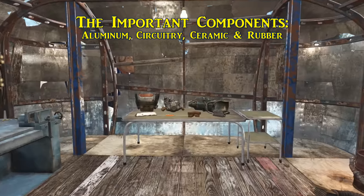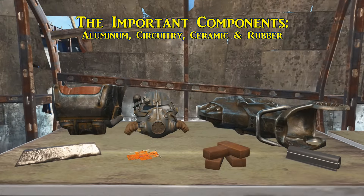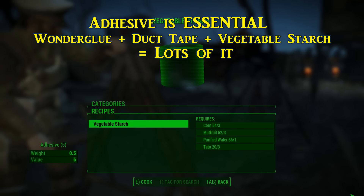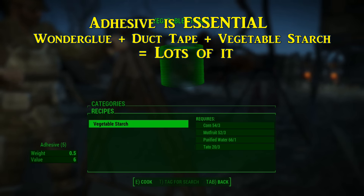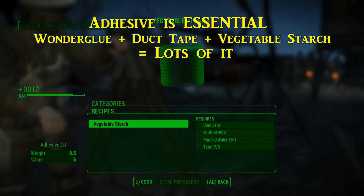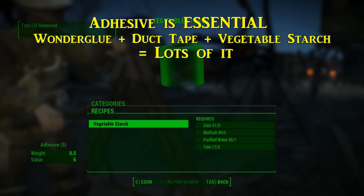Aluminum, circuitry, ceramic, and rubber are primary components for power armor. To ensure you can at least repair regularly, grab aluminum cans, canisters, dishware, and scrap those tires at settlements. For circuit boards, just take everything from robotic enemies and you'll be set. Adhesive is essential — as mentioned in prior guides, grab all the water glue and duct tape you see. You can also create vegetable starch at a cooking station with the right produce to make five units of adhesive each time.